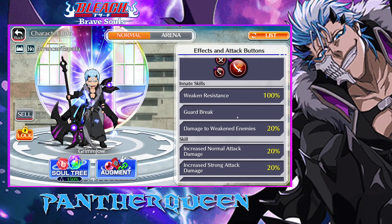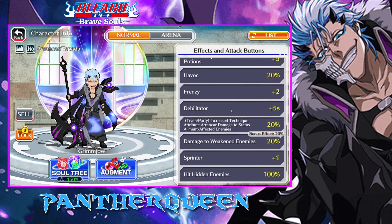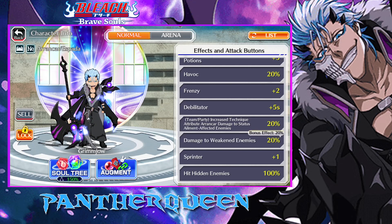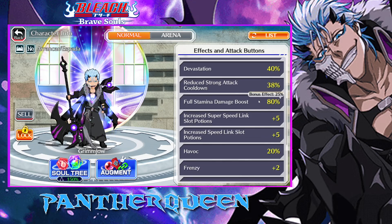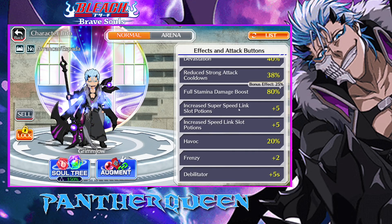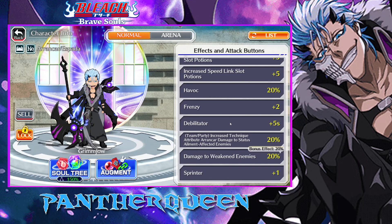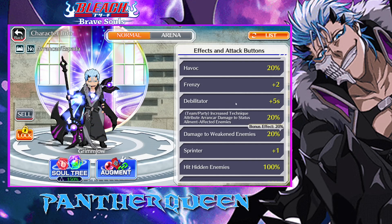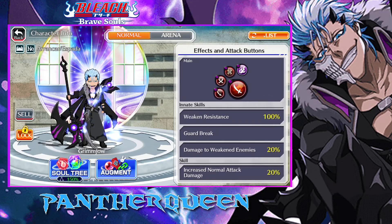So let's get into his skills. Guard break — meh, doesn't really matter, he's an SP unit. And then there's damage to weaken enemies 20%, and then here is the bonus effect that I put, so he's basically 40%. And then not to mention the team party buff: increased tech attribute Aronkar damage to ailment affected enemies 20% — so that's yet another percentage, which is absolutely awesome. Alright, so he has devastation 40%, 80% full stam damage boost with all the stuff that I've put on him. He's a super speed link slot potion and regular link slot potion character. He's got havoc plus 20, frenzy plus 2 — so sexy — debilitator plus 5 seconds, awesome with his affected ailment of weaken. Spinner plus 1 normal, and yeah, that stuff is all added.